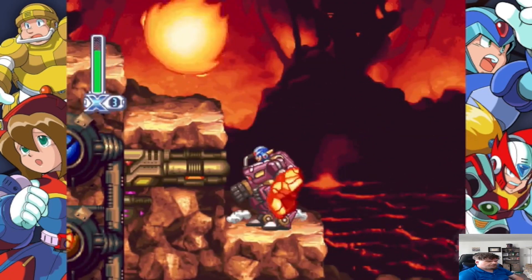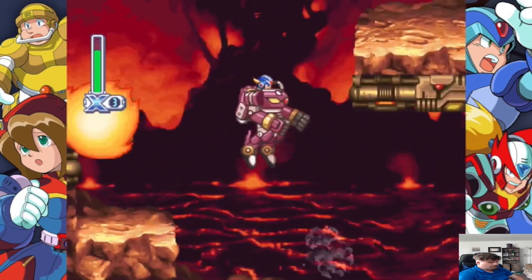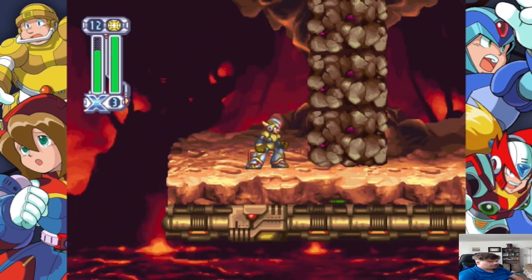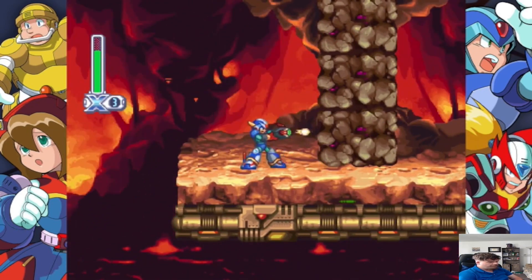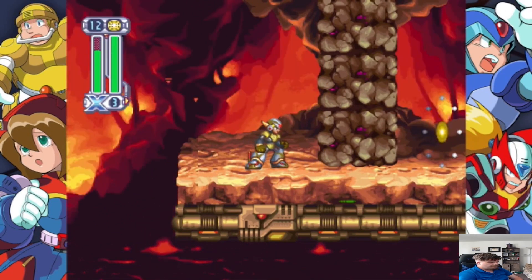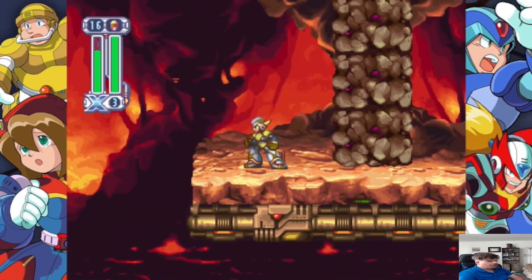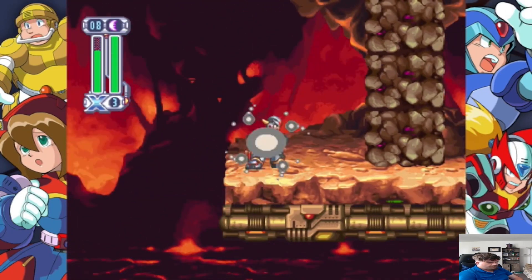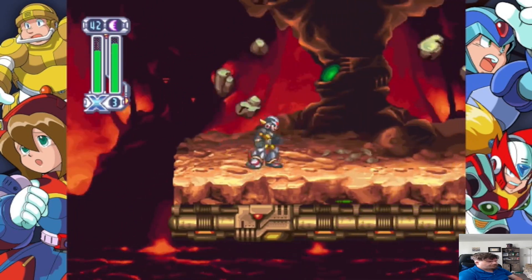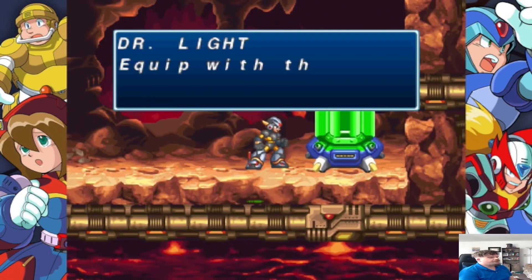Okay, we are in Magma Dragoon stage. You're gonna wanna grab this guy. Make sure you learn how to jump here, because you're gonna come up here. Now, this wall here — if you came here without any special weapon, you wouldn't be able to get it. Nothing hurts it. What you need to do is get your Slash Beast weapon, charge it up, and that will destroy it. And you will get your final upgrade, which is your chest armor.